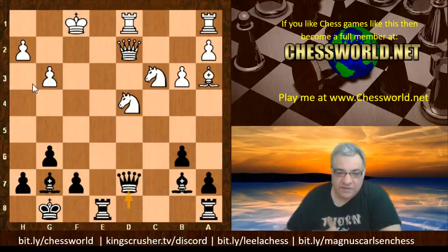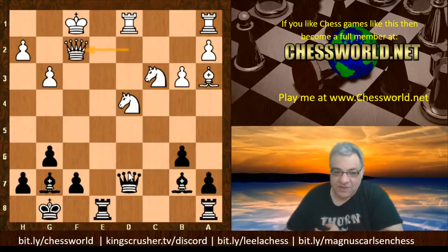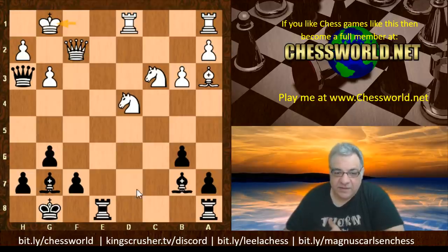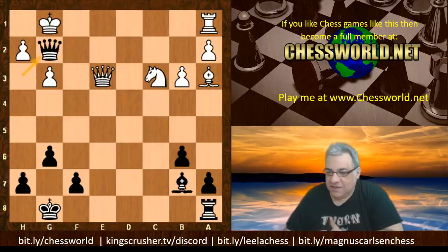Knight takes d4, Bishop b7 check, King f1 - and now after this next move White actually resigns. Look at this: the beautiful bishops crossfiring the board with Queen d7, looking at Queen h3. White resigned. If White plays on - for example Queen f2 check - the Queen is guarding g2. Rook e1 check! If Queen takes, Queen g2, Rook takes - dragging the Rook away - Bishop takes d4 will be mating White soon. After Rook e3, Bishop takes, then there's a threat of mate - a fantastic finish.